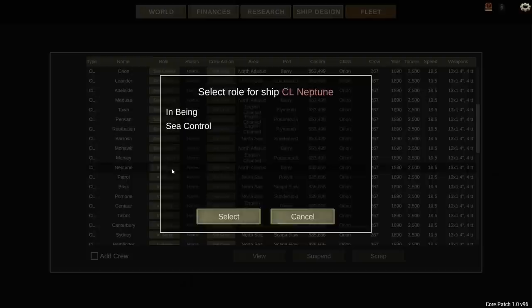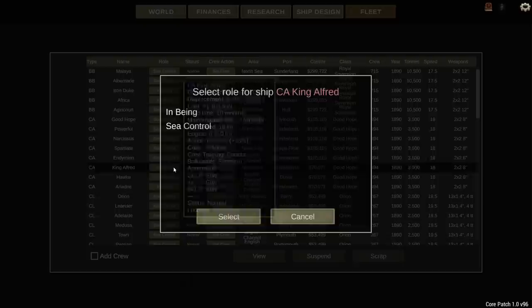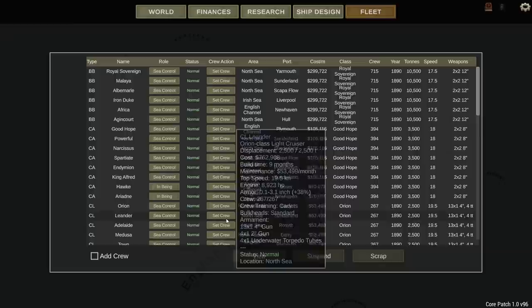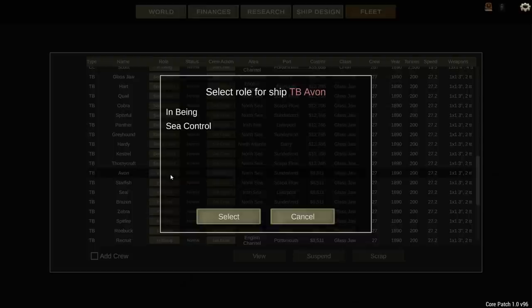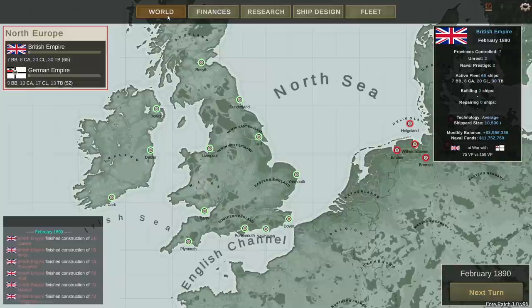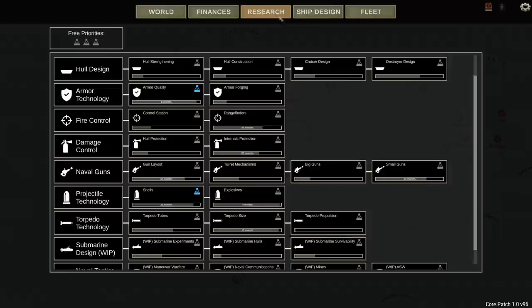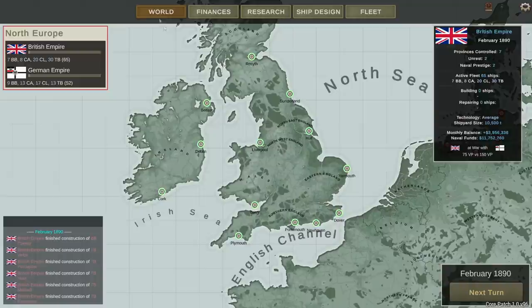We could have more ships in sea control, which increases the likelihood of outnumbering the enemy in battle and gives better protection over our convoys so they don't get hit by enemy raiders. So we're going to switch several ships over to sea control — the battleships Africa and Iron Duke, a couple of the heavies, a couple of the lights, and our torpedo boats. Selecting through to Spitfire and choosing sea control changes all of them at once. Our budget is now almost 4 million in surplus. Research shows shells at 11 months, armor quality at 8 months, and boilers at 6 months.